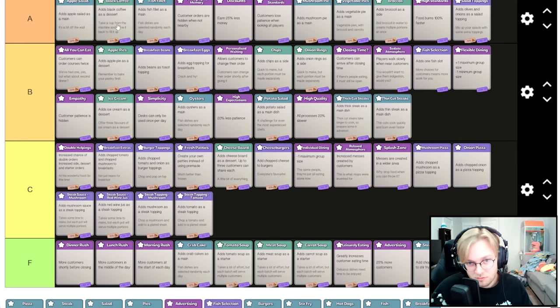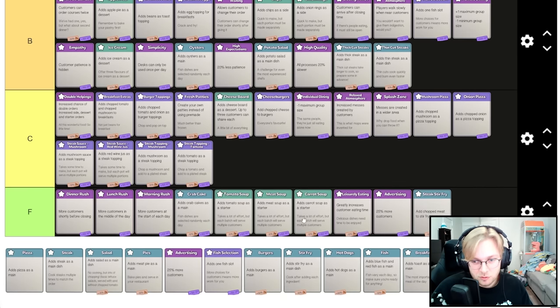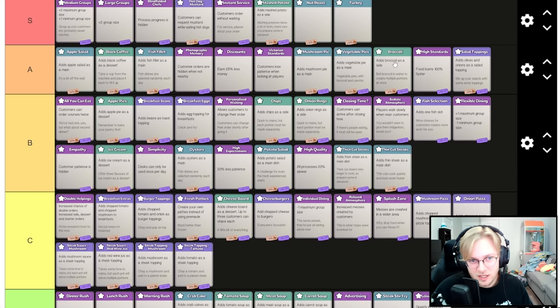The best dessert is coffee; ice cream's not bad. Soups are terrible — never take soups unless you have to, because they're the only appetizers, meaning another course, which is horrible. Rushes, soups, and leisurely eating are probably the worst things you can take — they're run killers. Leisurely eating can literally lose you the next round. Soups and rushes you can survive a while but ultimately they'll be what kills you. Best side is mashed potato, then broccoli. Made-to-order ones suck. Of the fish, oysters and crab cake are the worst. For simple mains like pizza, burgers, and steaks, adding complexity sucks — just add sides instead.